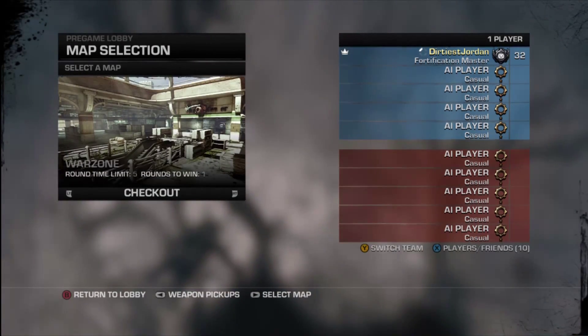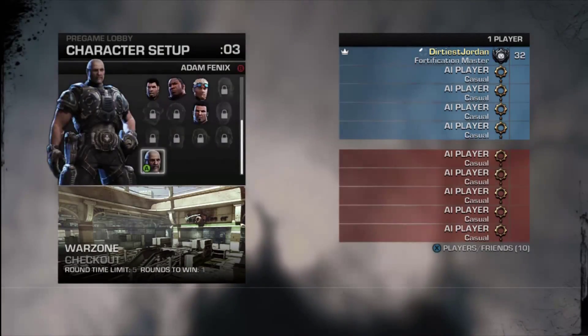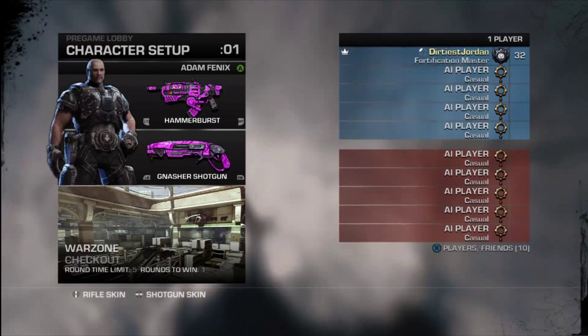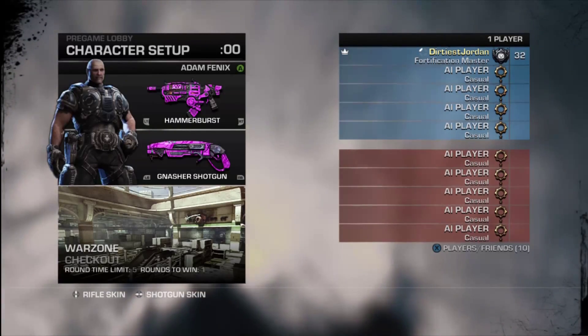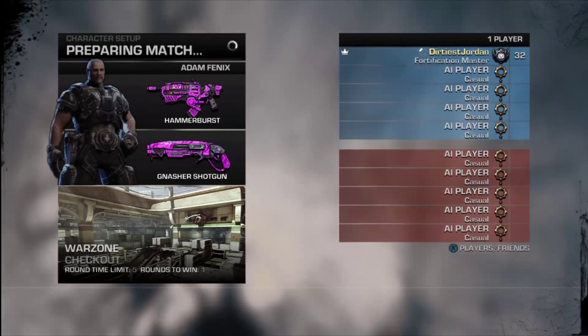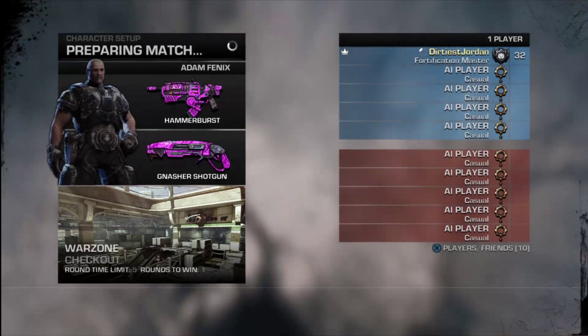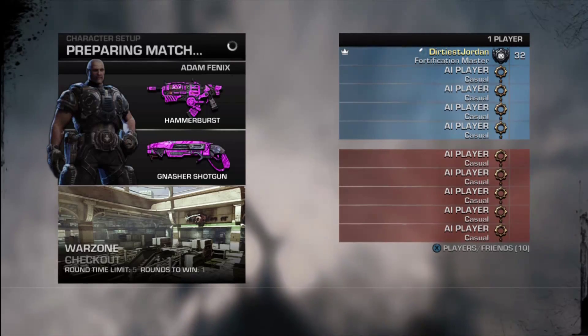I found this was way easier because you can down a bot — it will die in 5 seconds, down another one. Bots on casual, for the most part, don't pick other bots up, so it's very simple. The only time I find myself dying against a casual bot is when they pull a sawdust shotgun. It's pretty embarrassing, but other than that, it's smooth sailing.